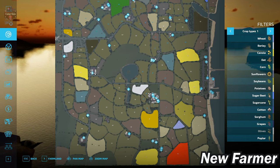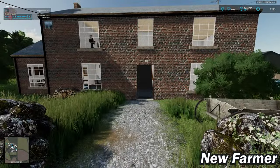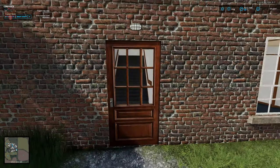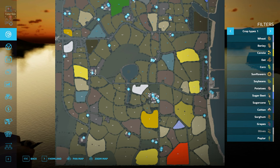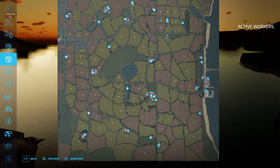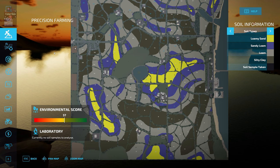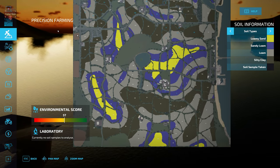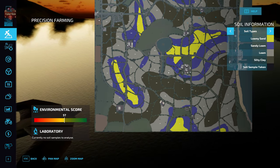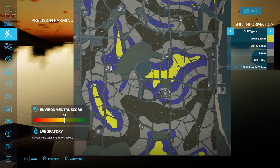Back at the main starting area, let's look at the precision farming soil map. There's quite an interesting soil distribution — very heavy on silty clay and loam to the north, south, east, and west of the central area. The main central area has a concentration of sandy loam and loamy sand, with a little more over to the west and north.